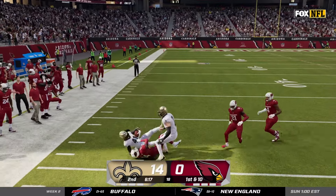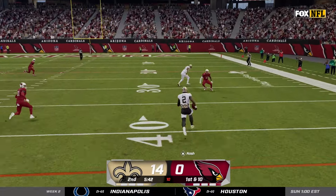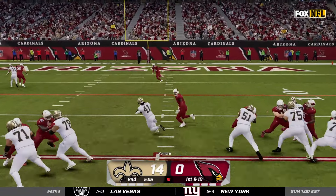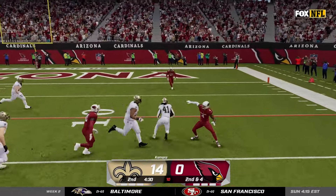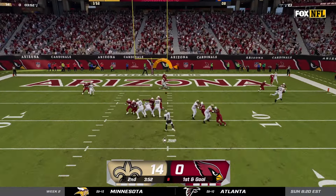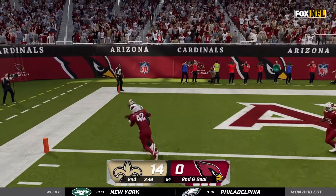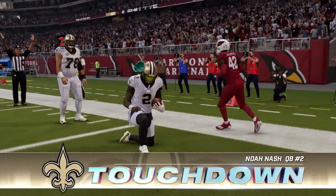Alvin Kamara picks up about 20 yards, then we go with the read option the very next play — I get the defense biting on the run, make a move to the outside and get us well within the red zone. We give it to AK again, he gets us another solid gain of six, then gives us yet another first down making a defender miss to the six yard line. On first and goal I miss my tight end wide open on the hook route, but I make up for it with another read option, walking into the end zone basically untouched — we're up 21-0 against the Cardinals.